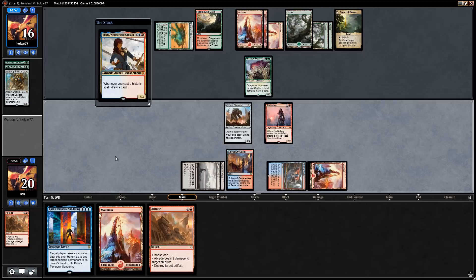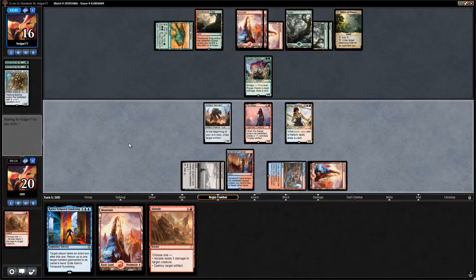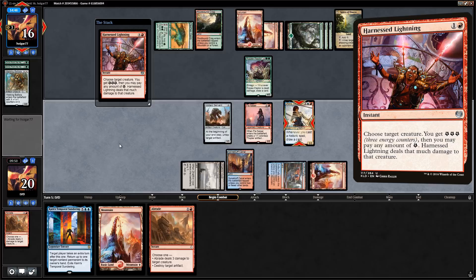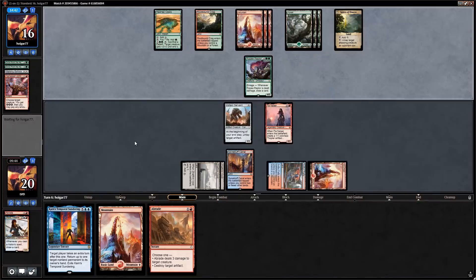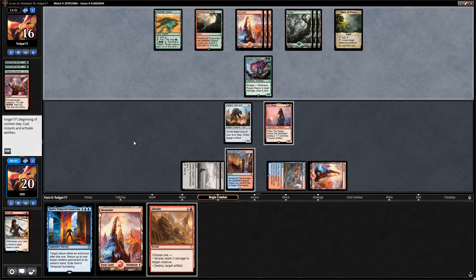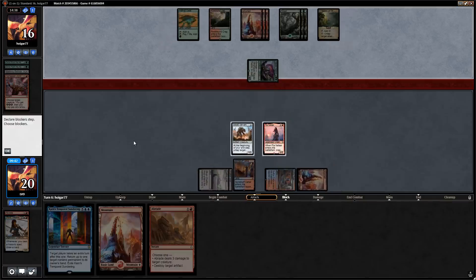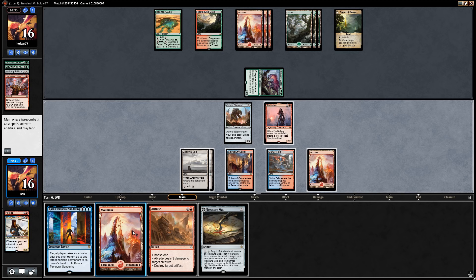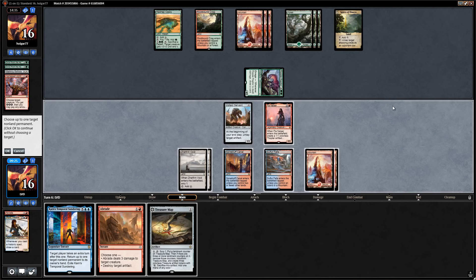Hope they don't have a removal spell — Fight with Fire would be especially painful. It's a Harness Lightning — bad for us but at least not Fight with Fire. Now we're pretty even, though opponent might have better top decks with all their lands in play. We'll take four. We could Temporal Sundering now that we still have Pia in play — take an extra turn, bounce the Ripjaw Raptor.